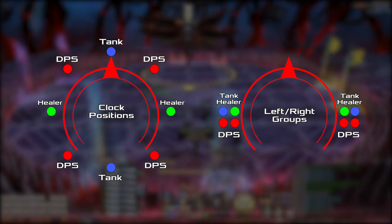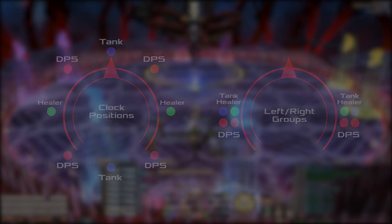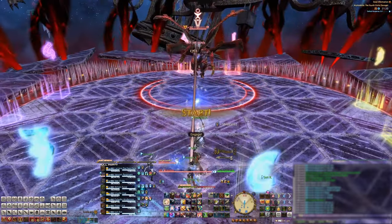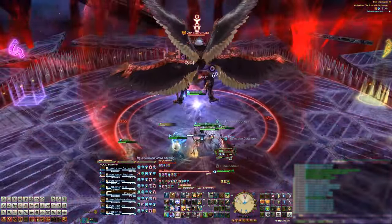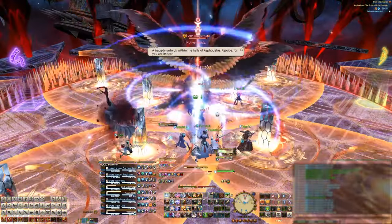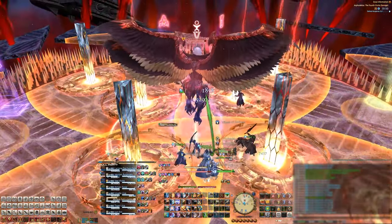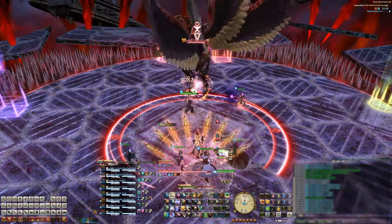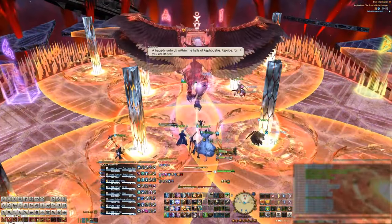These groups will need to be flexible with the roles. Once the mechanic comes up, we'll go over who needs to be in what group. Pull Hesper to the middle and he'll cast Searing Stream, which is a raid-wide AoE. Then he'll cast Akanthai Act 1. During the cast, there are 8 towers and 4 AoEs that appear on the cardinals. All of this stuff doesn't explode right now — the fight is just telling you what will go off in a few moments.